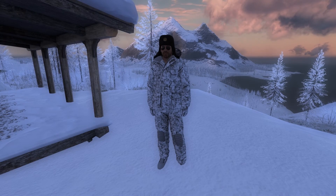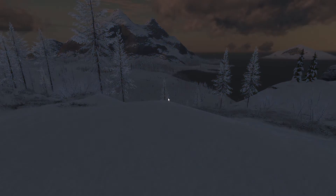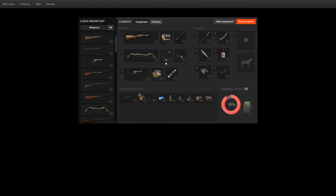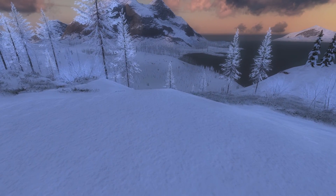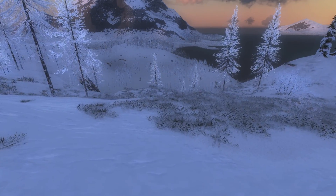We are back at White Rhyme Ridge at the Afterland Lodge to start this mission. Let's take a quick peek at what I'm bringing along. I've got the Blazer R8 6.5 by 55, the Parker Python compound bow, and the 454 for a little self-defense. Let's head down into this valley and see if we can complete this mission.